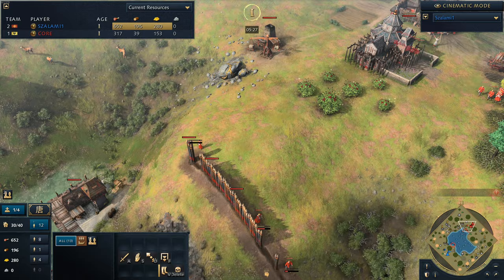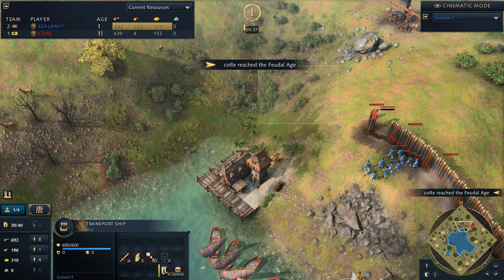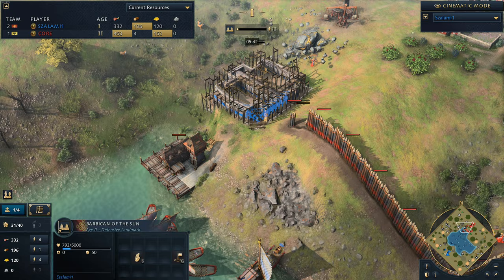And already we see Core reacting to it - 'no, no, no, not happening, not on my watch.' And now you can see he's just walling off absolutely everything everywhere. He's going to be bringing these villagers over, looking for a spot - I wouldn't be surprised - and indeed there is. Comes over and puts that down.